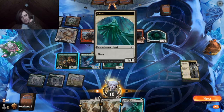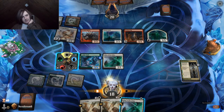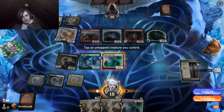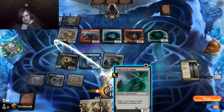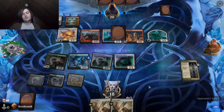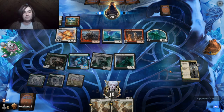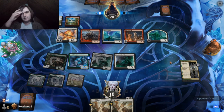I'm going to do the Eyesight Troll because if he boasts, it's really bad for us. I also want to play the second Usher of the Fallen because this Sentinel's not blocking anything, and this Usher can block instead of the other Usher so we don't just get fucked.